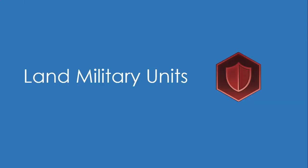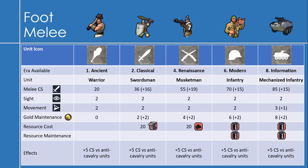So let's talk about the land military units, which are all produced in the encampment. The first ones I want to talk about are the foot melee units. You start off with the warrior, which you get in the ancient era with 20 melee strength, 2 sight, and 2 movement, with an effect of plus 5 combat strength versus anti-cavalry units. All the foot melee units have this effect.